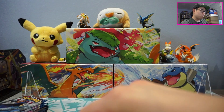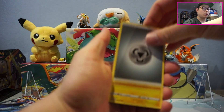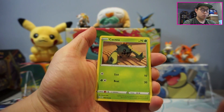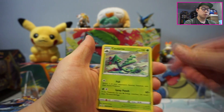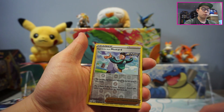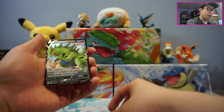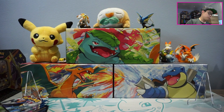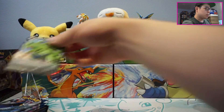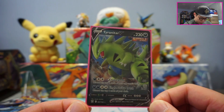Alright, pack number one! Let's see if we can pull something nice. We've got a Sizzlepede, Shinx, Cacnea, Ponyard. I still need to pull both of the alternate Urshifu V Maxes. We've got a Rapid Strike Mustard and a Tyranitar V — I will take it! Just to get my sleeves prepared next time. It's not a card that I need, but I'm pretty sure I pulled all the regular Vs from the set by now. You're guaranteed about four to five regular Vs from a booster box.